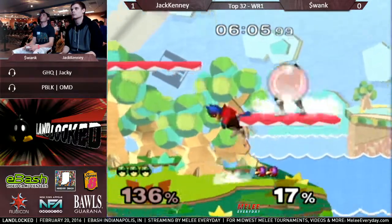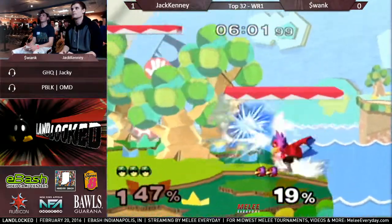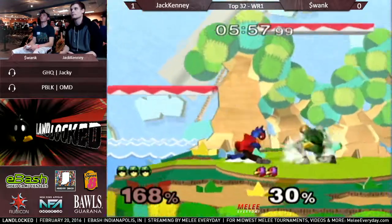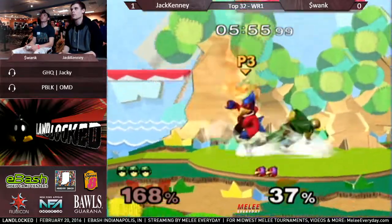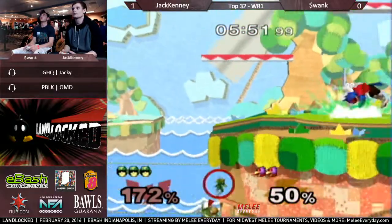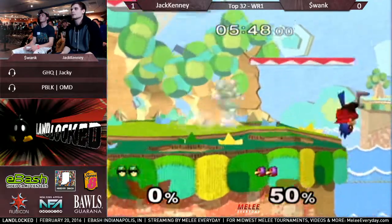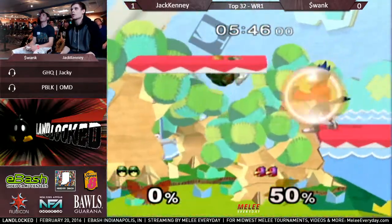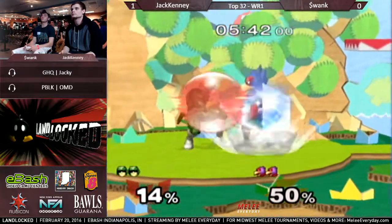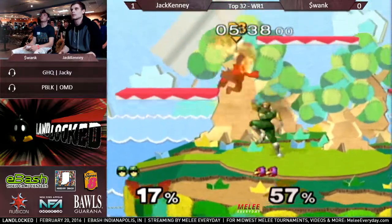Can he get this stock now? He's got him cornered. Great shield poke. I'm surprised he didn't go for a back air — that's what I was expecting. I think even the reverse hitbox would have killed. Double raptor boost. Nice jab. Jab is such a great move. It's almost like throwing out another laser. It's very quick and very disruptive. And it's somewhat of a launcher too.